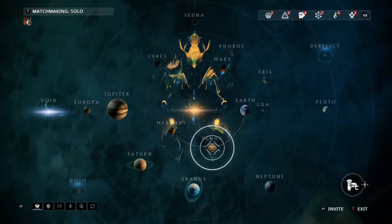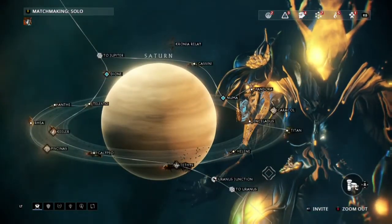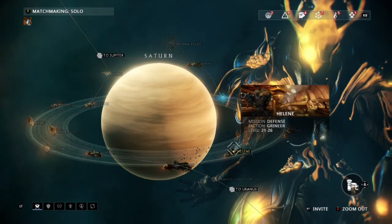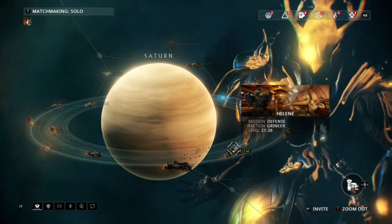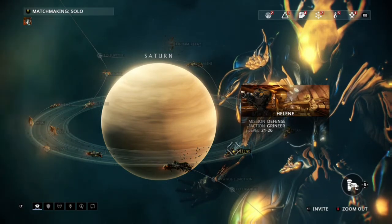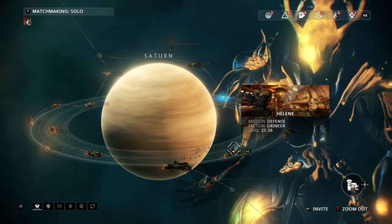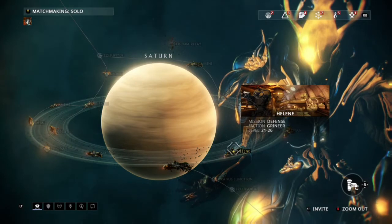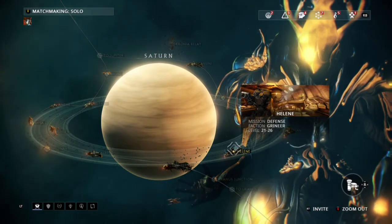This next place is on Saturn — it's a defense mission, closed quarters. It's not that hard to play by yourself. You can run a Saryn like I have on screen, or a Nova. There's about a 95% chance every five waves to get a Meso relic. They drop tons and tons of Meso relics — they're all random, so you may get old or new relics, but they drop every five waves.